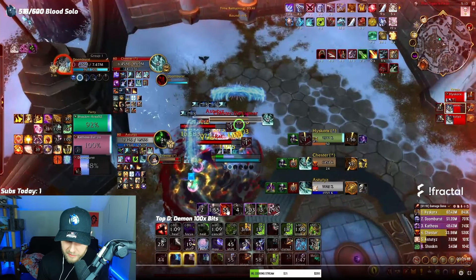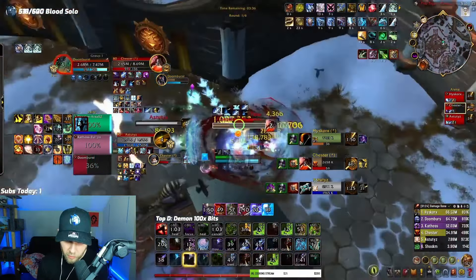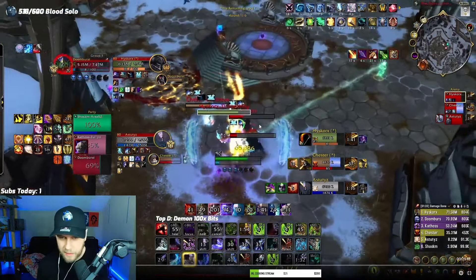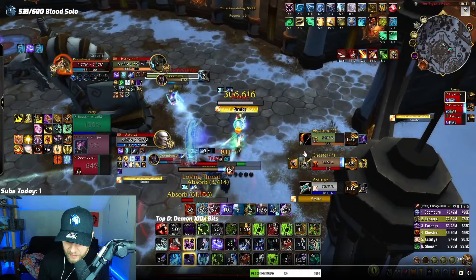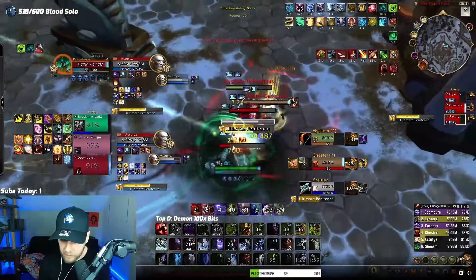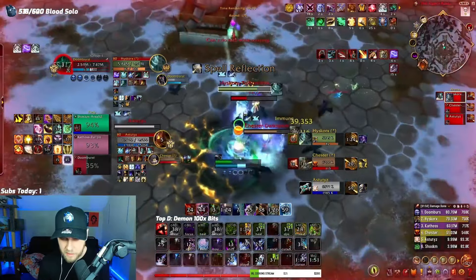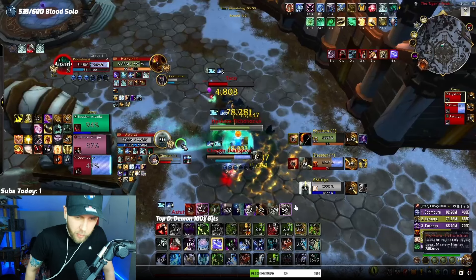I'm killing the warrior because he has no trinket and no wall. The priest has one Pain Suppression but we'll see. I'm cleaving them too — the hunter doesn't matter as much in the go. My main kill targets are the warrior and the priest. We got basically every single cooldown: the priest has nothing but dome left, the warrior has nothing. As soon as he PS's, I just tab to the hunter to chip away and get as many cooldowns as I physically can. Then on the 30-second go, notice how they're just burning stuff. We're guaranteed to win on the next one because the big go is coming up with dragon, horseman, and everything.